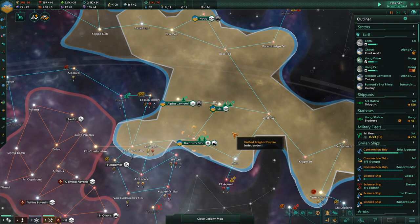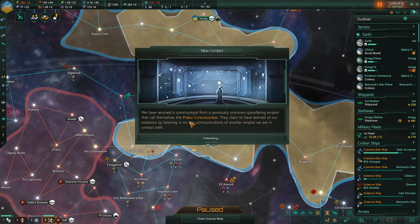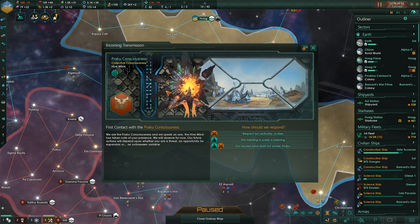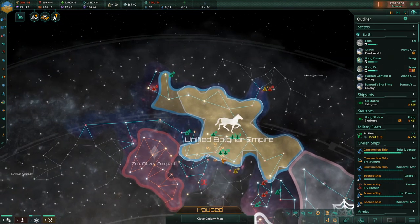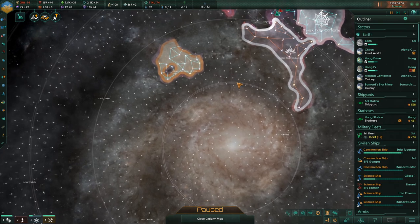Let's unpause and get it rolling. We received a communication from a previously unknown space ring empire — they call themselves the Prakku Consciousness. They learned of our existence by listening to communications of another empire we're in contact with. They are another hive mind and appear to be lithoid. They say: 'We are the Prakku Consciousness and we speak as one. The hive mind has taken note of your presence. We will observe for now.' They are located down in the inner rim.